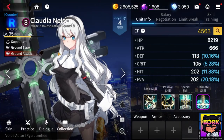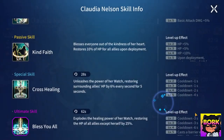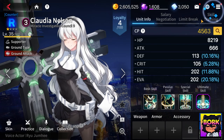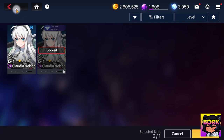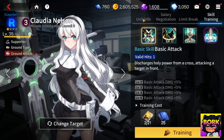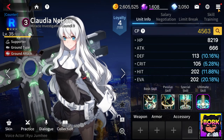Another unit worth talking about is Claudia Nelson, because she is a phenomenal healer in her own right. She can grant barriers and her cooldown is relatively low. It's going to be very easy to limit break her because she's a rare unit — you can also farm her. Her skill training is relatively cheap. She's definitely a PvE unit and a decent PvP unit at the bronze level.